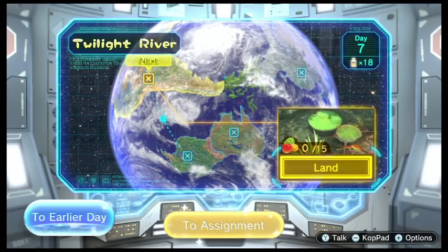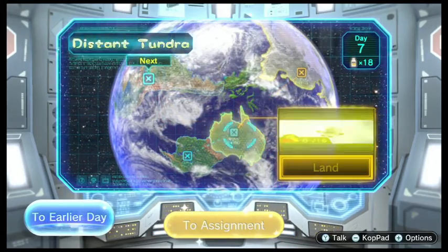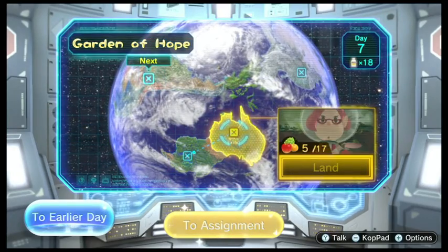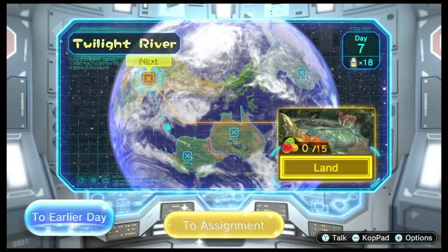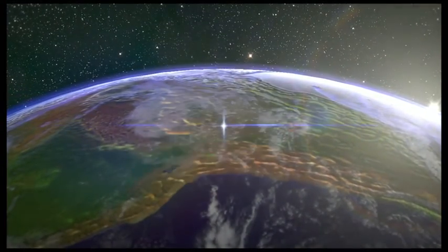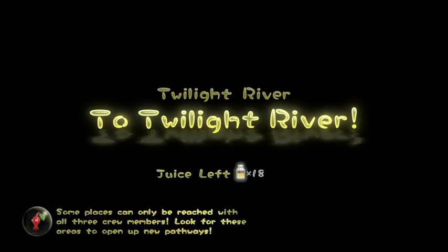So yeah, let's just go to the Twilight River. Also, we're finally given exact details on how many pieces of fruit are in each area. Tropical Wilds has the most, then the Garden of Hope, then the Distant Tundra, and then the final area has the least. This is gonna be a simple area to get 100% in. Also, holy crap, my Discord's blowing up — gotta love dual monitor setup.